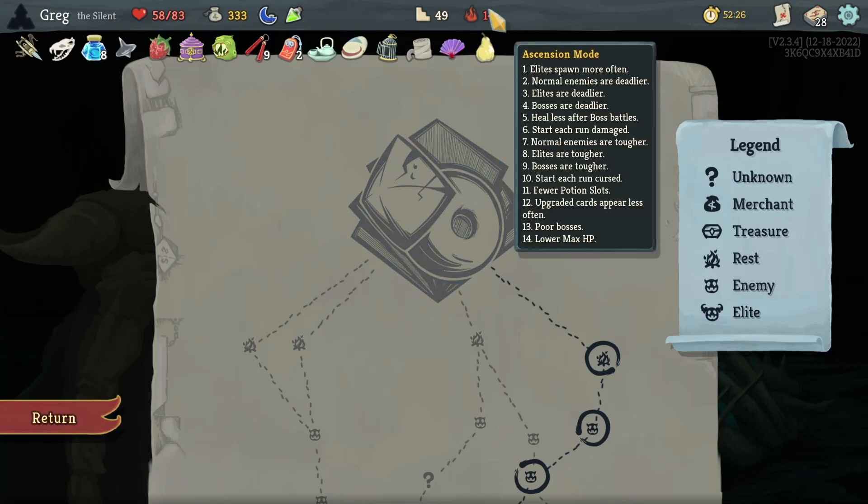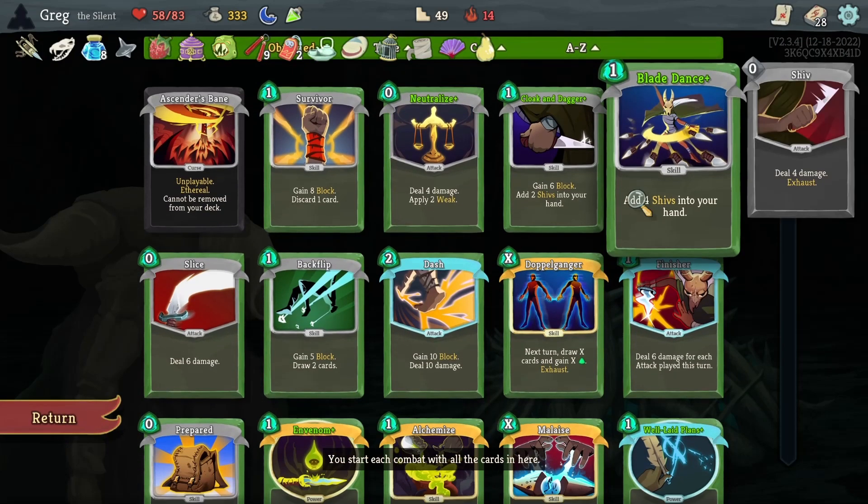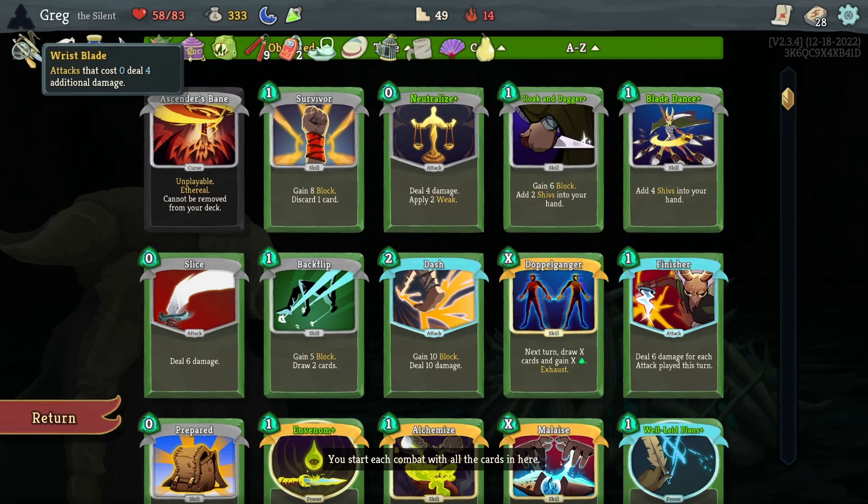Alright, here we are — Ascension 14, Silent, going up against Donu and Dekka. We did a boss swap and got Wristblade, so we built the deck around that.